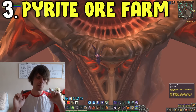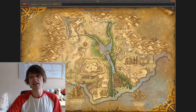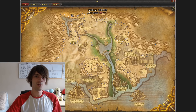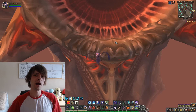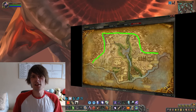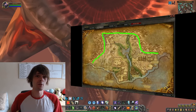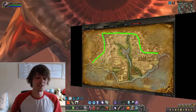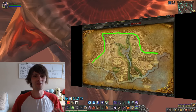Number three is the Pyrite ore farm, found in Uldum. You start over in this section and then follow your way all the way around, double back, and just keep doing that for around about an hour. You will gain a load of Pyrite ore as well as a lot of Elementium ore and a few volatiles from all of the different types of ores you'll be farming. I usually combine this with my Whiptail farm to get the maximum amount of gold per hour, but you can still average around 25,000 to 30,000 gold per hour from this farm.